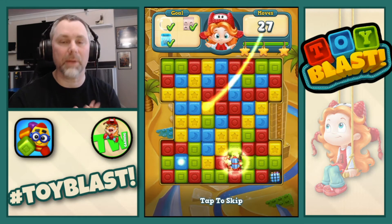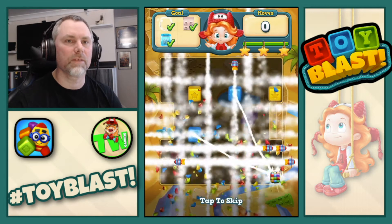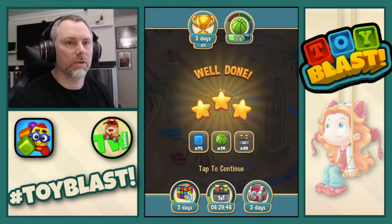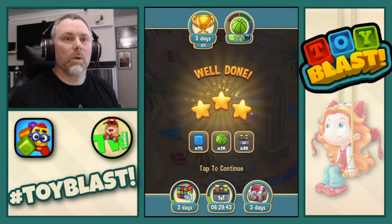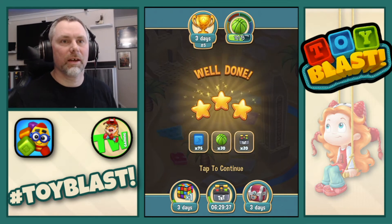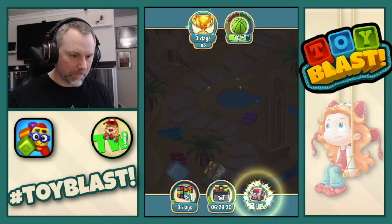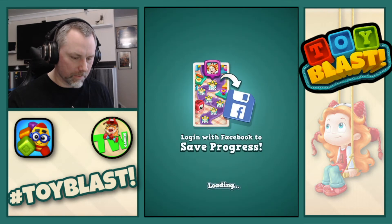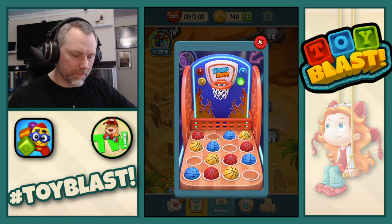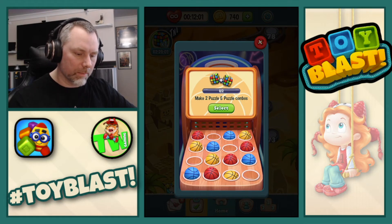And there we go. Puzzle complete. Okay, so we completed the green basketball because we had 30 moves left there. Three stars, nice. Okay, so we've got 75 blue cubes. We've got 30 green basketballs and 20 TNTs. Okay, so that's the green one finished.